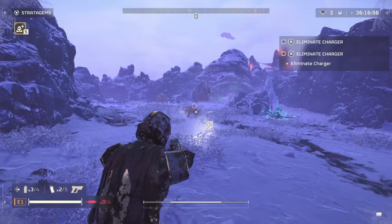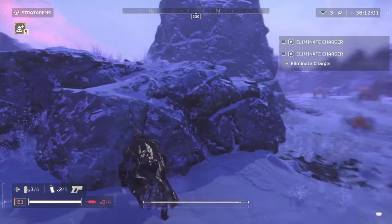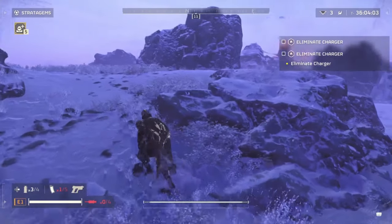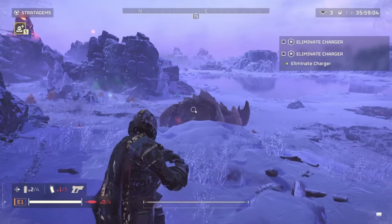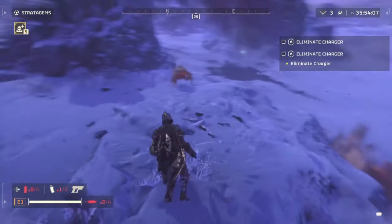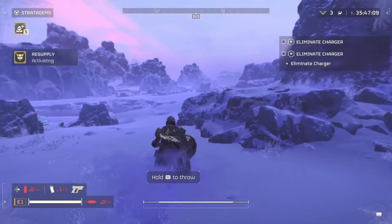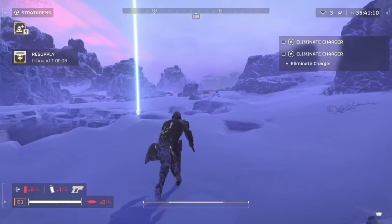What you want to do first is mop up all the little guys, because when you are fighting any type of elite or tougher enemy, the real danger comes from the minions. They can swarm you, and even though they don't hit that hard, if there are too many of them they become a problem. Use the terrain to whittle down the charger's health, and always mop down the little guys as well.